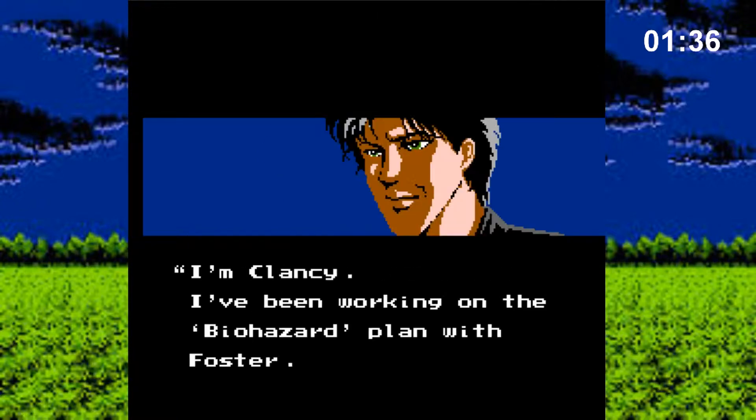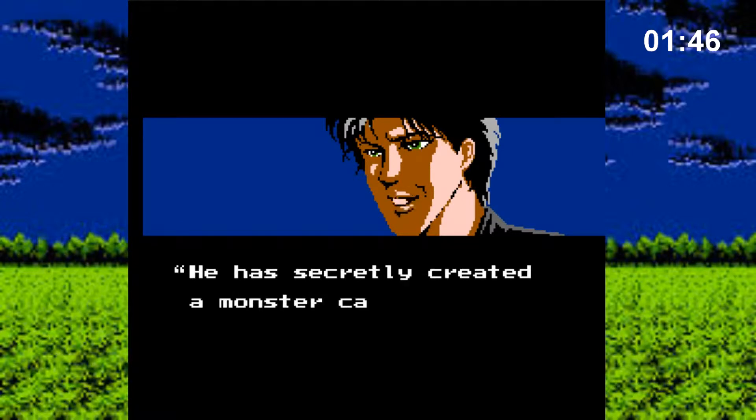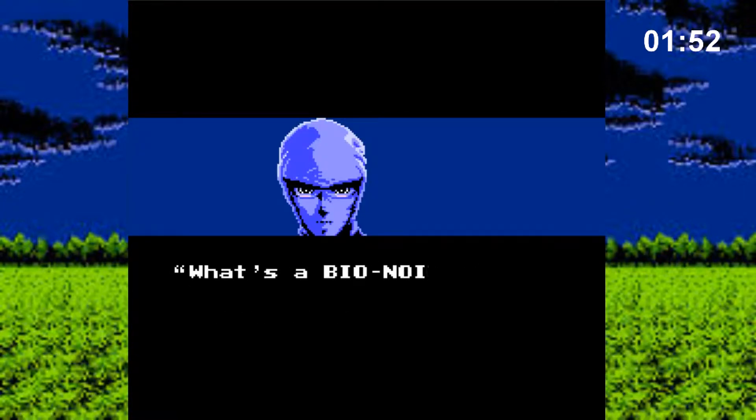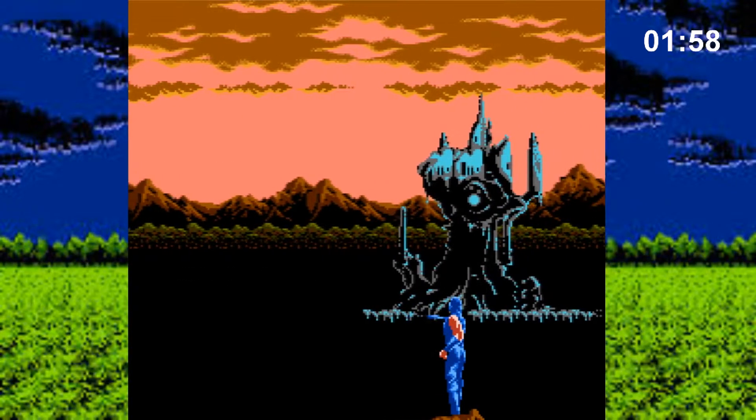Ryu is later told by Clancy — the guy from the beginning — what is actually going on. Even though Ryu defeated the demon in the second game, its death left behind a rift between dimensions. Powerful life force energy is now seeping through that rift, and Foster is using that energy to supercharge his artificial super soldiers, the so-called Bionoids. Having none of that, Ryu rushes to the fortress.